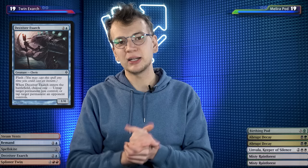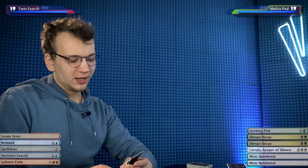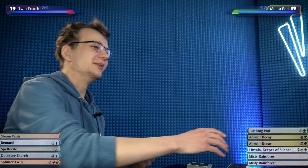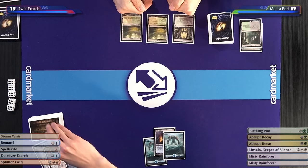Given that Carl has capped-up mana, I'm not going to go for the Deceiver Exarch here, because if I lose that — my only creature in hand — I'll have to dig for another one. I'm going to try to set up a more stable board state with Spellskite, keeping up Remand next turn most likely. Nothing happened. It's so suspicious on Magic Online when you pass the turn and your opponent does nothing — they could either be in the kitchen or they're thinking really hard, in the tank.